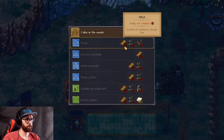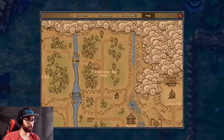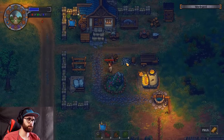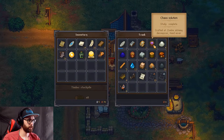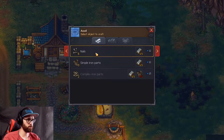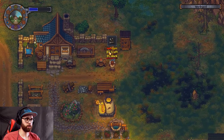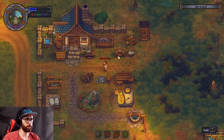So for the stone trunk, we need two flitch, four nails and five iron parts. Can we teleport? Hell yes, let's do that. There's the four flitch, but we need iron parts and nails now, which is kind of annoying because I can't do both. I think I'll make the nails and then I'll go buy the iron parts — I reckon that's the way we're going to have to do it.